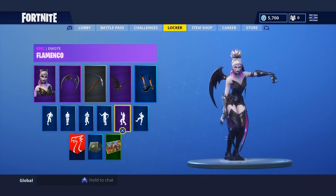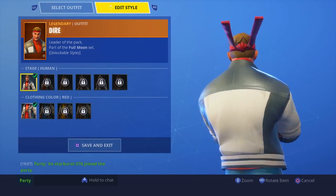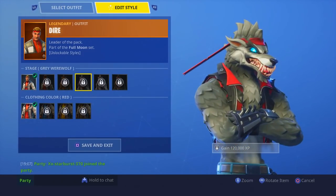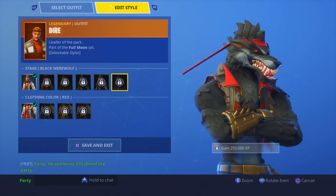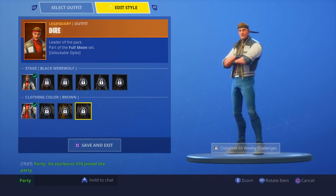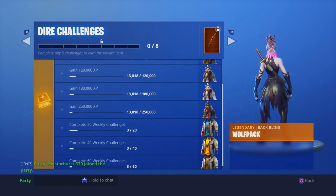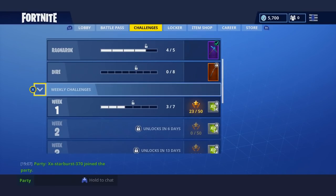At number 2 is the Dire skin — the Tier 100 werewolf. Starting as a martial arts warrior, it evolves into a werewolf, which is a first for Epic: a skin that transforms from human to animal. It has six upgrade stages, and completing weekly challenge sets unlocks a back bling and a customizable color mode for whatever upgrade stage you're at — a really innovative and cool touch.